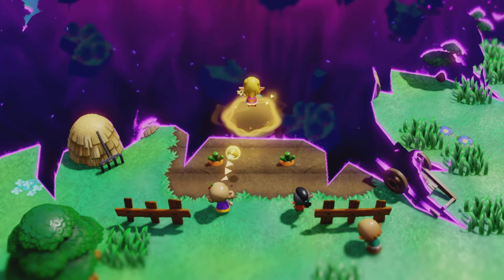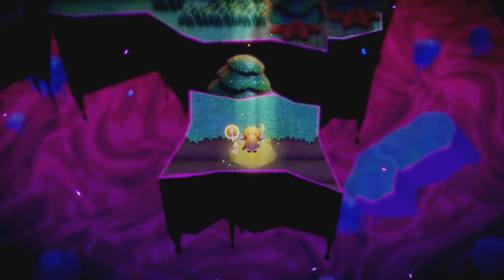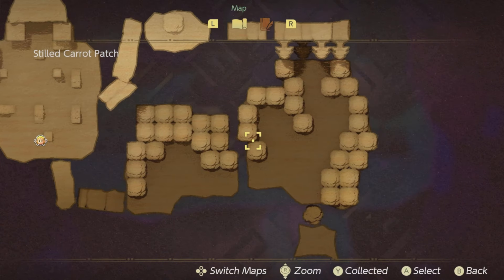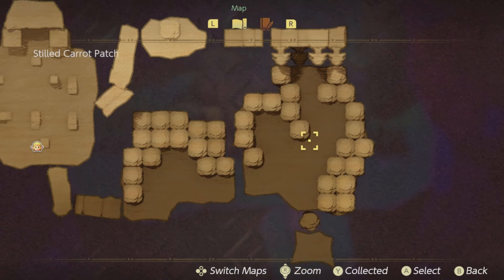Once you're over here, you'll be able to create this rift, and you need to unseal the rift — but this time in the carrot patch. Make your way over to the carrot patch and unseal the rift. There are going to be four different things we need to grab, and I'll mark them right on the map.